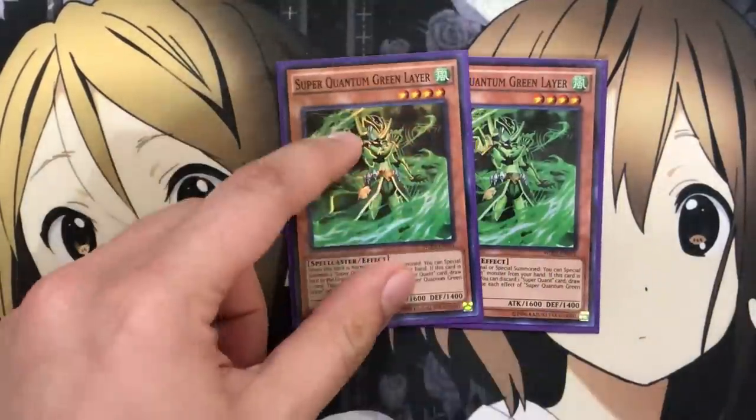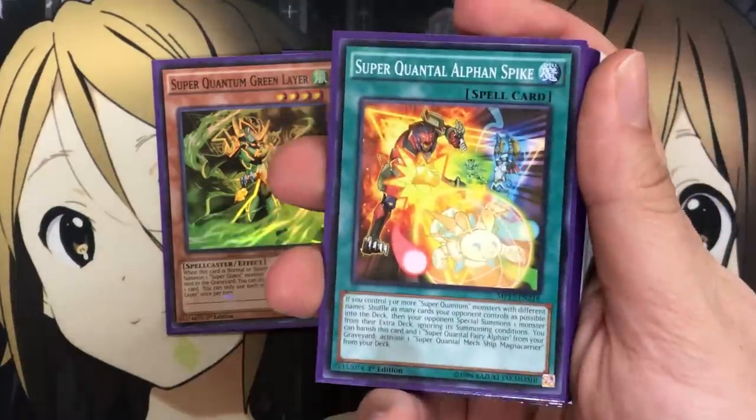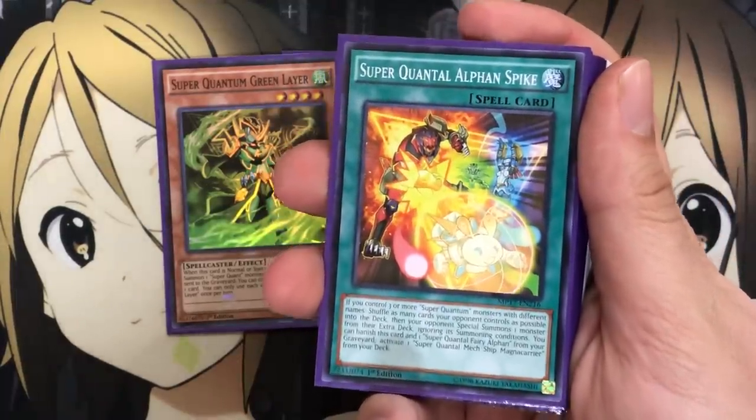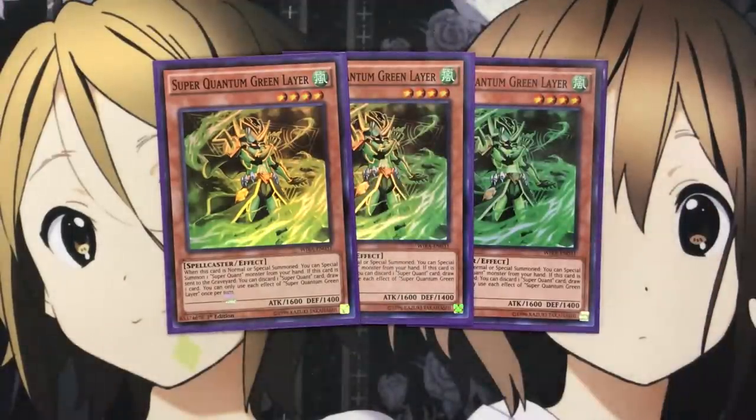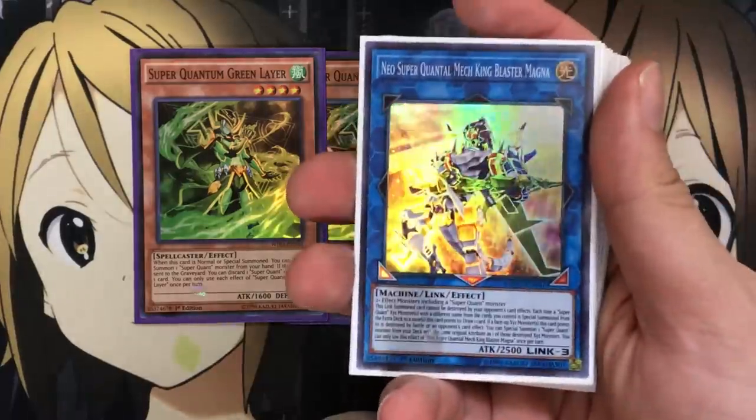For the green one, I run three Super Quantum Green Layer. When it's normal or special summoned, you can special summon one Super Quant monster from your hand. And if this card is sent to the graveyard, you can discard one Super Quant card to draw one card. The fact that it says Super Quant card means you have options to discard other cards in the deck, including Super Quantal Alphin Strike, which has better effects in the graveyard. Setting up graveyard cards for their banish effects with Green Layer definitely comes in handy, and the special summon keeps your consistency to get out your big link monster, Neo Super Quantal Mech King Blaster Magna.